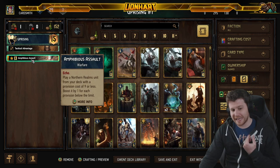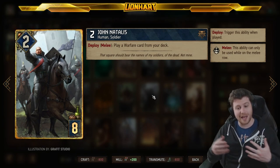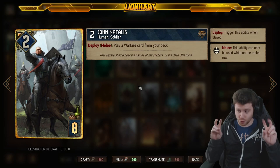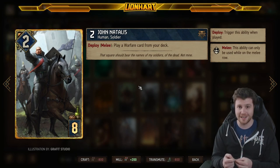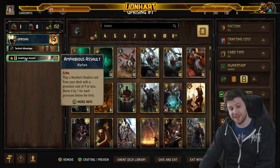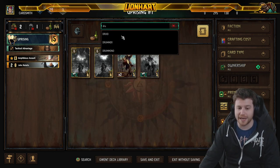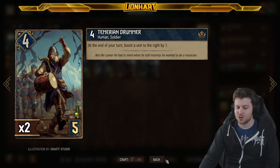An important card that we want to find is John Natalis — another card we just unlocked. He allows us to play a warfare card from our deck. His only purpose is to tutor warfare cards, and he's a lot of provisions for such a little amount of power. But as I've mentioned, the rule of 16 — you are only going to have up to 16 turns in Gwent. So you want provisions spent efficiently. This card removes a card from my deck to play it, and that card plays another card — so I get a lot of provision value if I find those resources. We're completely going to pair those together, because a lot of the time we've been missing the Temerian Drummers when playing. Well, we now have something that can tutor it out for us — which feels amazing.